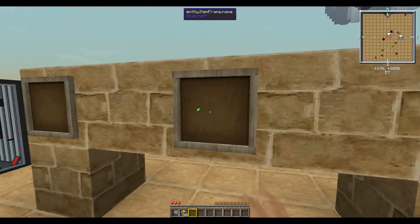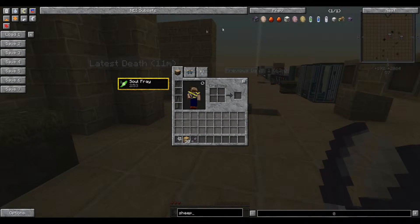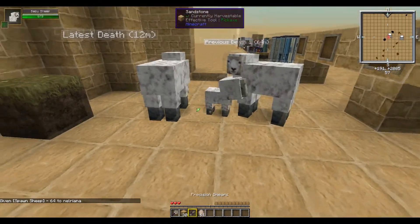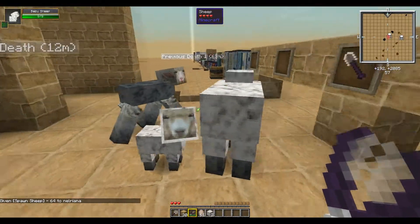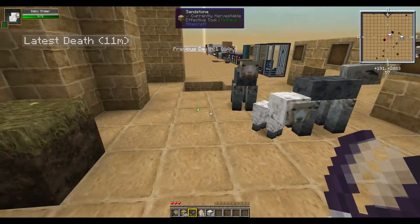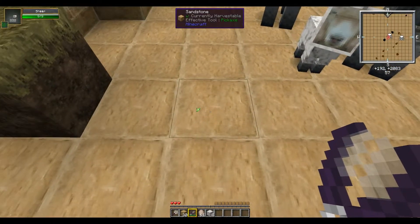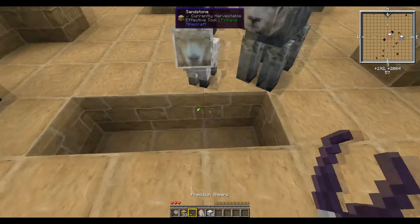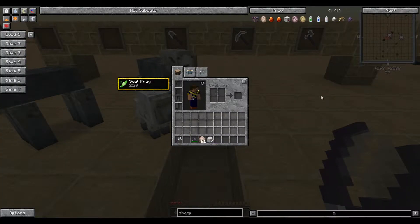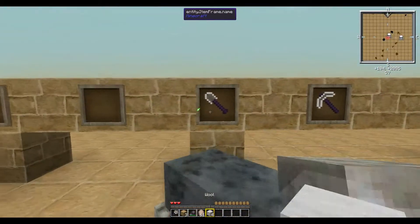Next up we have the Precision Shears. The Precision Shears, when you clip a sheep, will send the wool directly to your inventory and have a higher chance than normal to give you more wool. When holding shift, you can right-click any block mineable by a stone pickaxe and it sends that directly to your inventory — for example, getting 3 sandstone instantly.